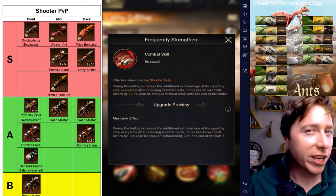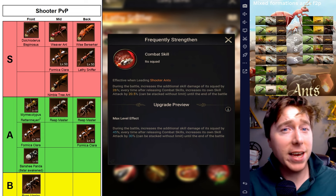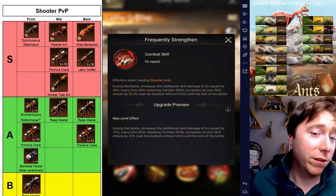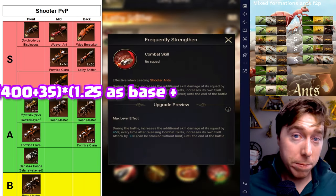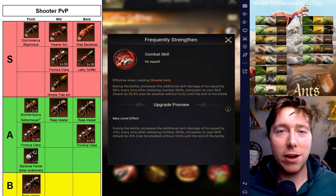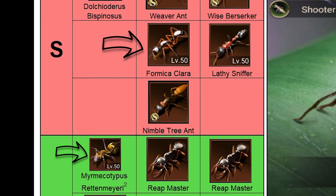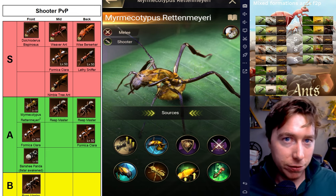Also a side note: skill damage and skill attack are not the same thing. Skill damage is addition and skill attack is multiplication. So Lathi's second ability with his third ability would be 400 plus 35 times 1.25 plus skill attack percentage. The reason this squad works well together is that there are two units that boost the back and increase the ant's strength, and the longer the frontline is alive, the easier it is for the other two units.